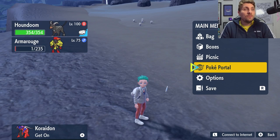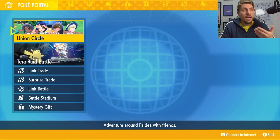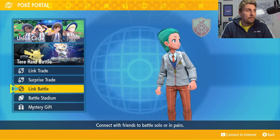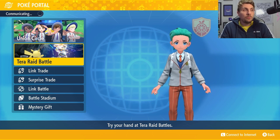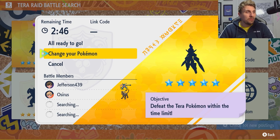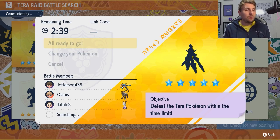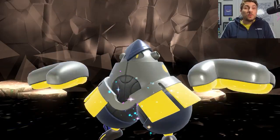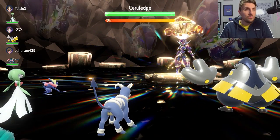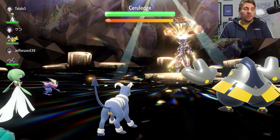If you want the other version exclusive not in your copy of the game, go to your Poké Portal, go online, and look for someone with the opposite version hosting these Spotlight Tera Raids. Hit your left shoulder button in the Poké Portal to connect to the internet, then head into Tera Raid Battles. We've got a Rock type Ceruledge raid here, so we'll go with Houndoom — no Tera Blast to worry about from Rock type Tera attacks.